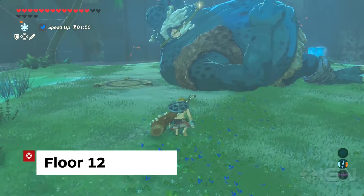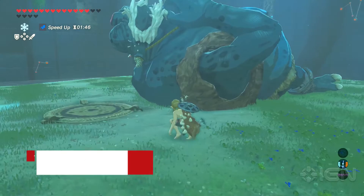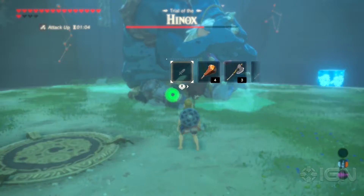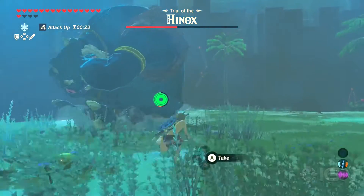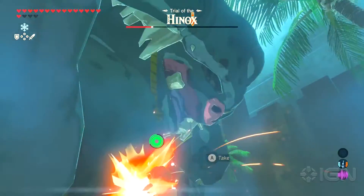Floor 12 is another boss battle room with a single Hinox. As long as you can run for a good amount of time, this one shouldn't give you too much trouble. Since there's a lot of room to run around in, use the arrow-to-the-eye tactic and deal damage when he is stunned. Once he starts covering his eye, wait for him to spot a palm tree to strike again. As you're fighting, try to grab the sword, the shield, or the bow that are hanging on his necklace.